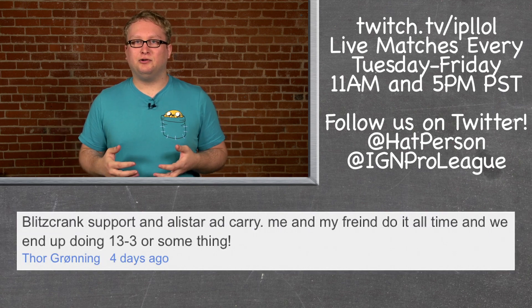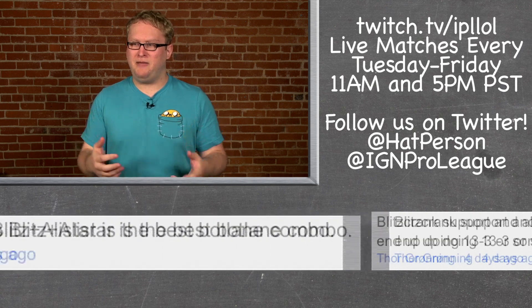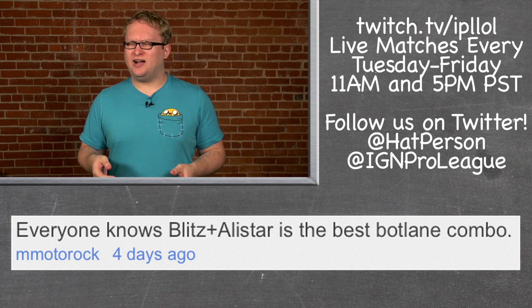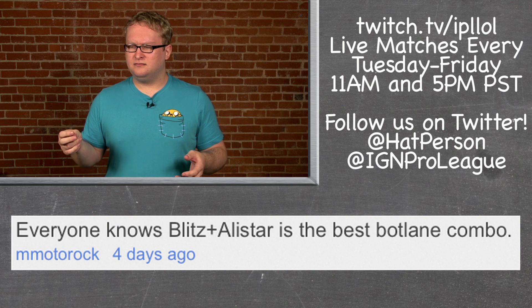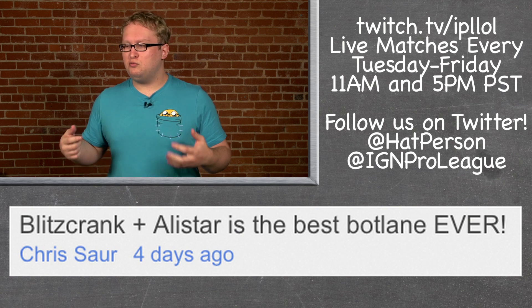Blitzcrank and Alistar is a combo that was actually really widely used not too long ago. You get a Sheen on Alistar, someone gets a Soul Shroud, and all of that CC just becomes a mess — a whirlwind of mooing and gears and tenderizing. Alistar's taking revenge on people who eat meat; he's using the robots against us.